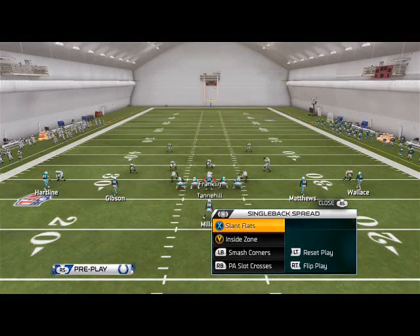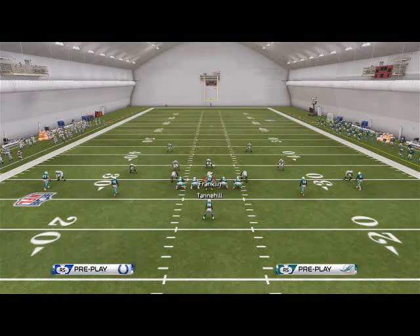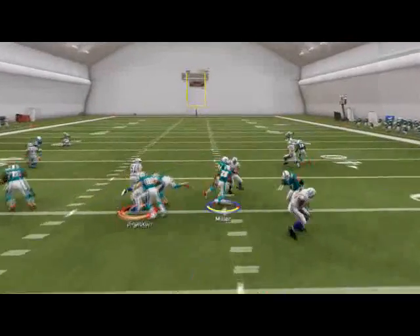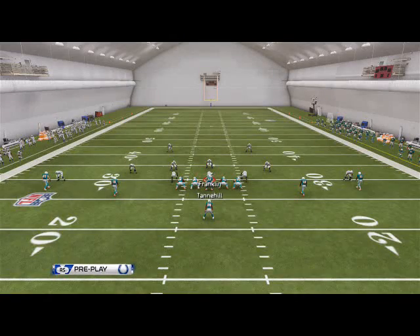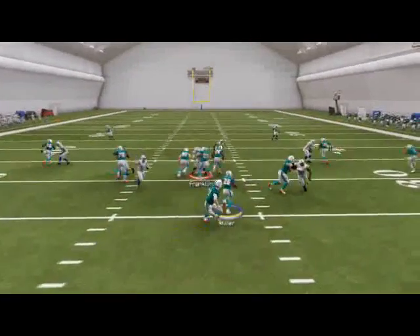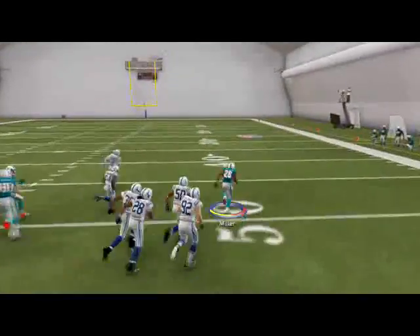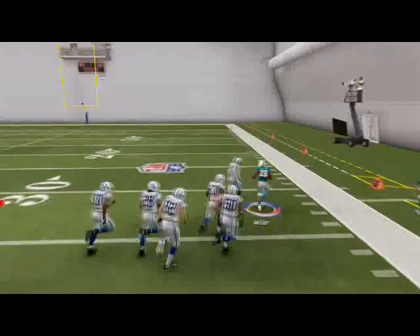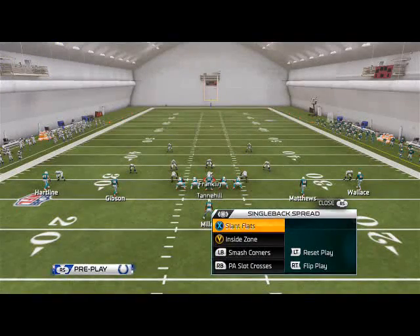The beauty of the single back spread is the formation. If they're man-aligning, call inside zone — that's your run audible. Basically you're going to count the box. If there's more than five people inside the hash marks, you're not going to run it. But if we see less than five people inside the hash marks, we're going to run it. We've got one-on-one blocking, and look at that — a humongous run for Miller. I love the single back spread because we get that ability to run and pass from it.